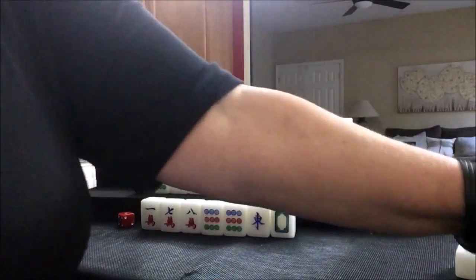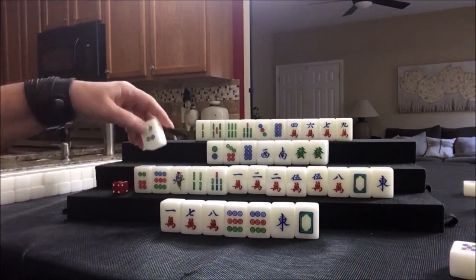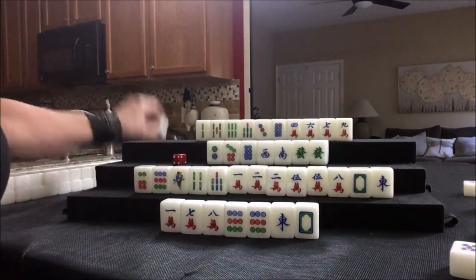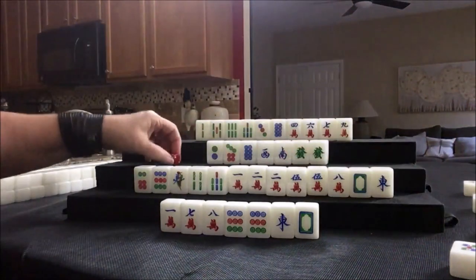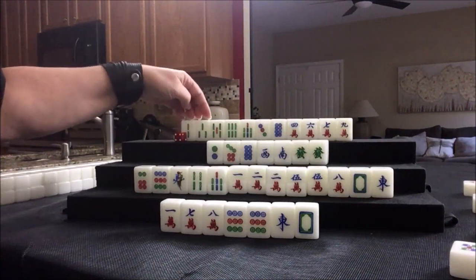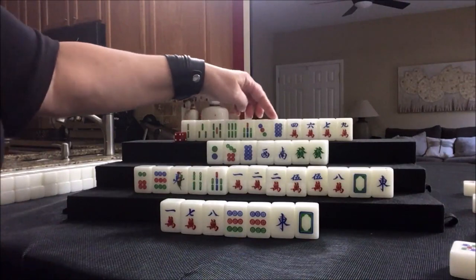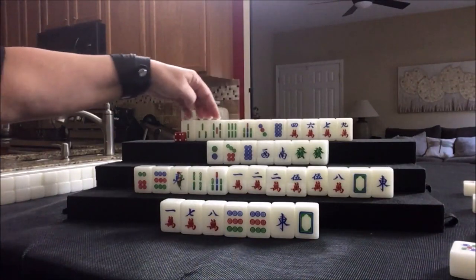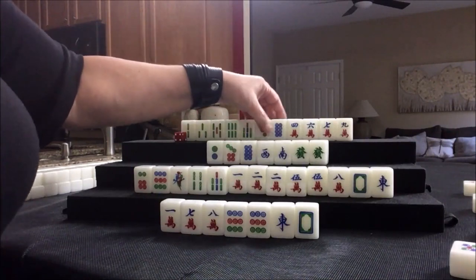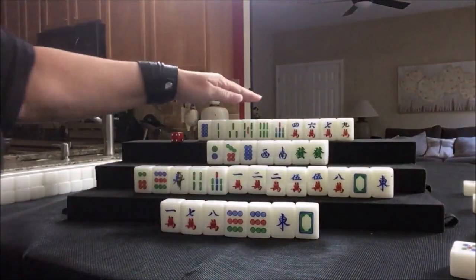Red dragon was thrown — let's discard that. Four dot — we need a three dot. Nine crack. Three bam. We already have 5-6-7. None of these are out; we need a pair in here. Let's discard — let's void a suit for extra fawn. Let's get rid of the dots. Three dot. Nobody can take it.